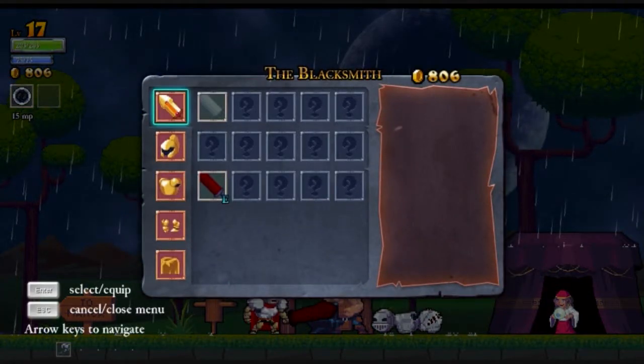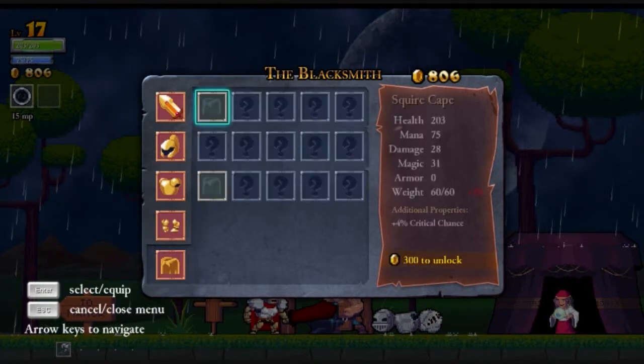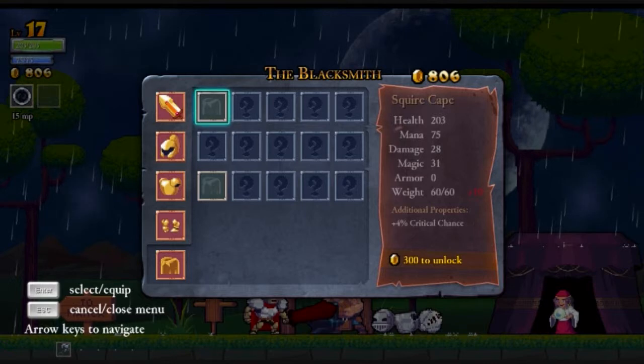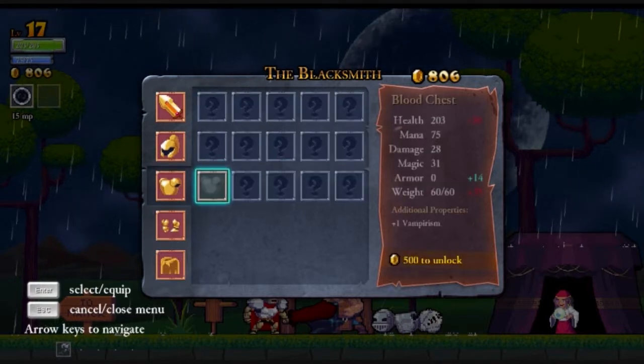I'm gonna get more blood stuff. Because this is giving me plus one vamp, right? And I don't have any other plus vamp. That one plus one vamp is giving me two health on a kill, so this will bring it up to four. Or I could do this one, which will give me armor as well. This one will give me one vamp and 14 armor — that's a no-brainer.